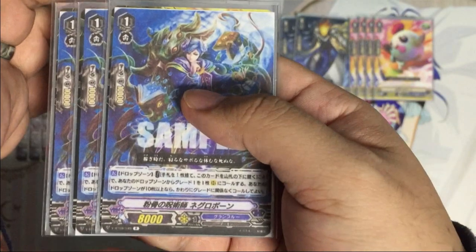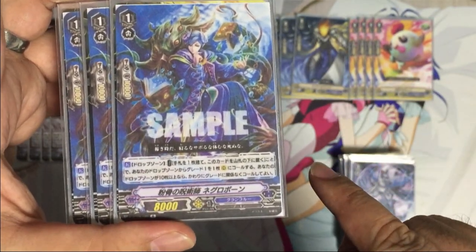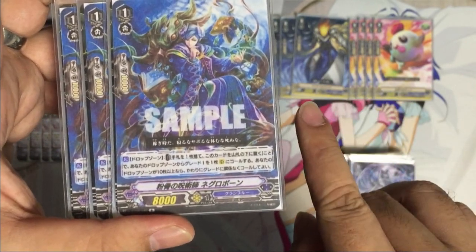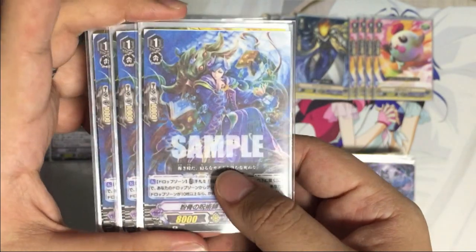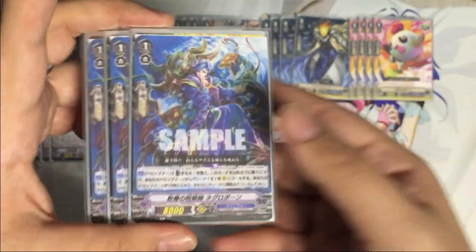Here's a non-Seven Seas card that's a good addition to the deck: Necro Bone. From the drop zone, discard one card from hand, return this card to the bottom of the deck, then call up to one grid unit from the drop zone onto a rear guard circle. If you have 10 or more cards in your drop zone, you can call any grid unit instead.